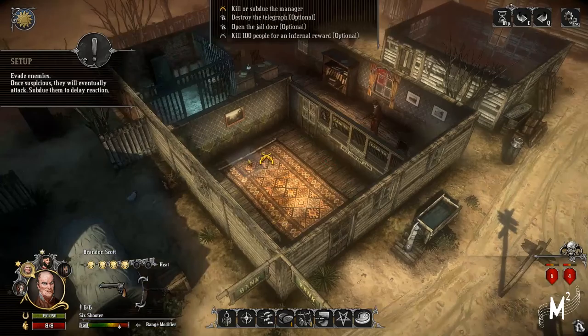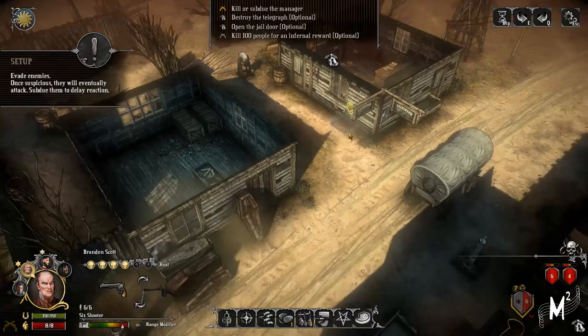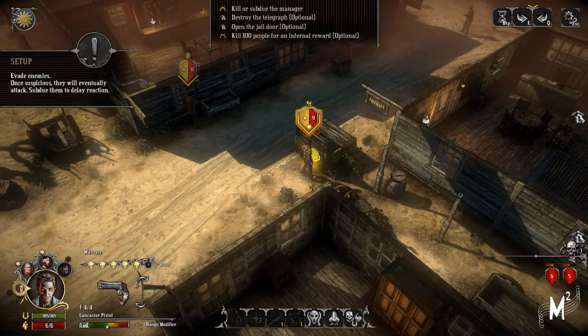Now what I want to do is basically kill up to the manager. It says destroy the telegraph, but I don't want to destroy the telegraph because I want to kill more people. I definitely want to open the jail door, and we want to try and kill as many people as possible.